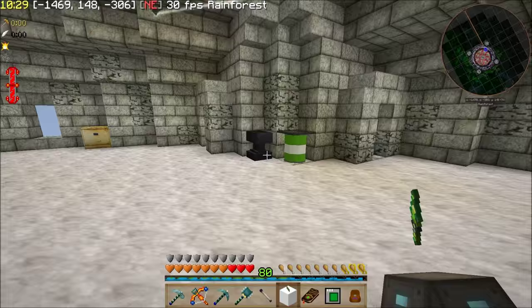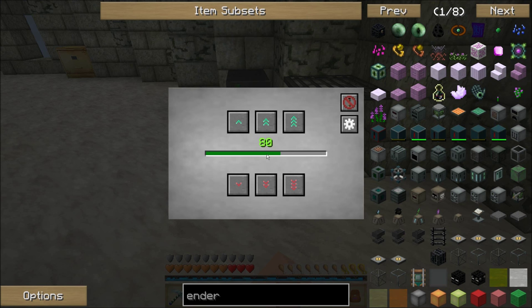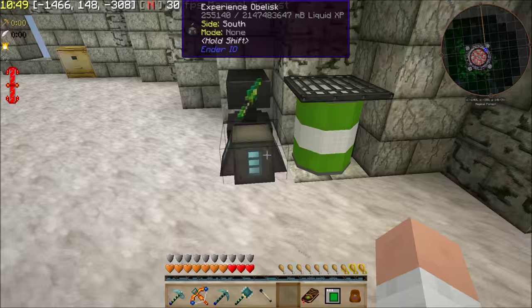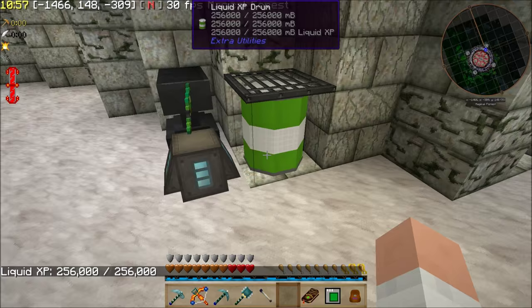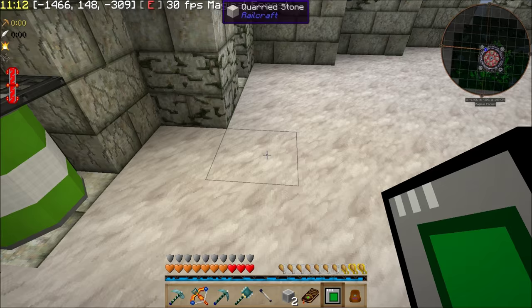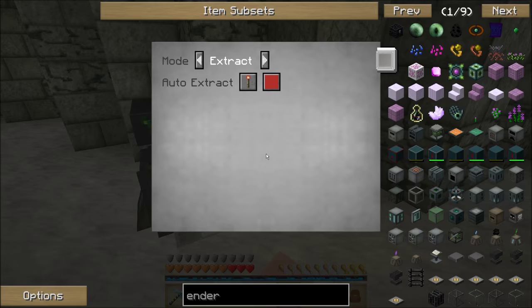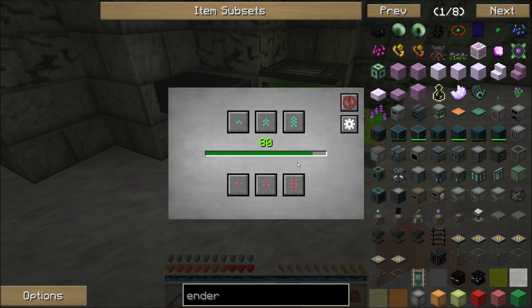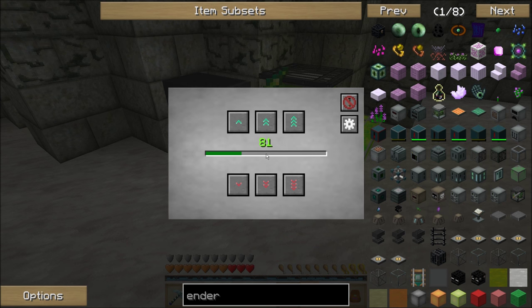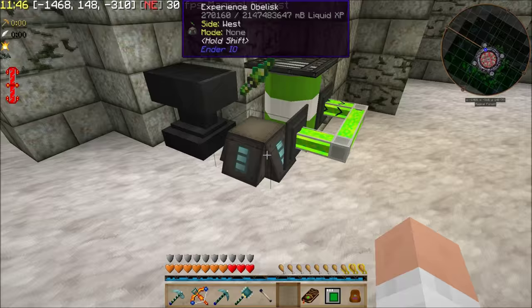That's going to go over here — this is eventually going to be the area. Now I can open this up and go store all my levels. There it goes — it's got 80 levels in it. I can take a fluid conduit, because this will accept the liquid XP as fluid, and I can tell that to extract. Active — and it's going to start pumping the experience out of the drum over into the obelisk. Now I'll be able to store pretty much as much experience as I want in this obelisk. I can pull it out one level at a time, ten levels at a time, or pull it all out if I want.